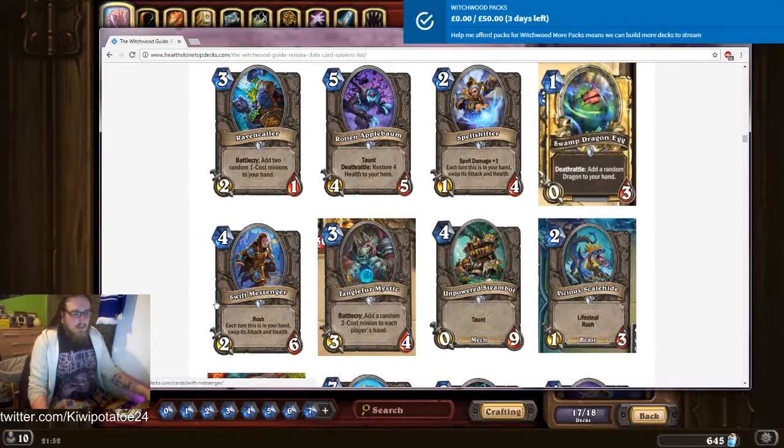Swift Messenger: new hand-swap mechanic with rush. This could be a case of it gets in for six and kills something bigger, or it just gets down for two, bops something small away, and then you've got a nice four mana two-four that's done a bit of business. Say it kills the two-two — you've got a nice four mana two-four. Not that bad personally. Maybe in arena, but I don't think this is going to see constructed play.